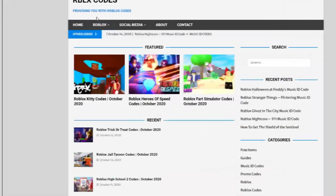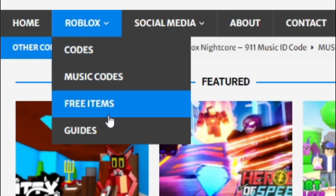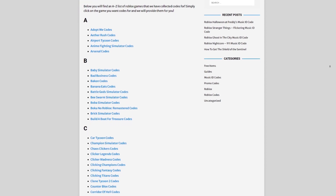That solution is rblxcodes.com. On that website you can find game codes, music codes, and guides — there's tons of stuff to check out. Overall the site has codes for over 1000 Roblox games, so whatever game you need a code for, it'll be there. Now let's get into the codes.